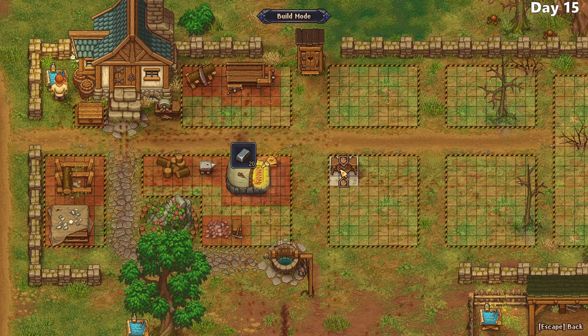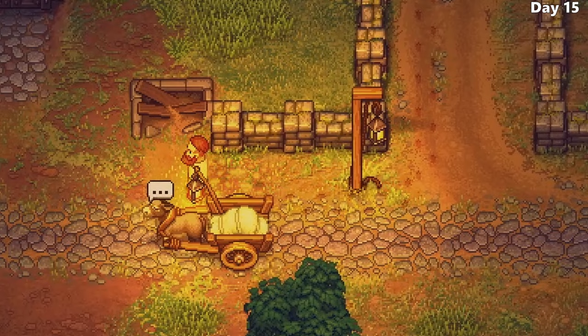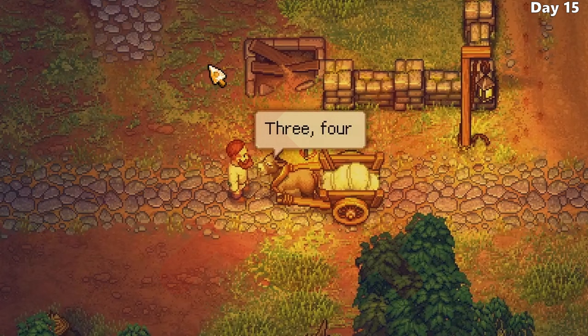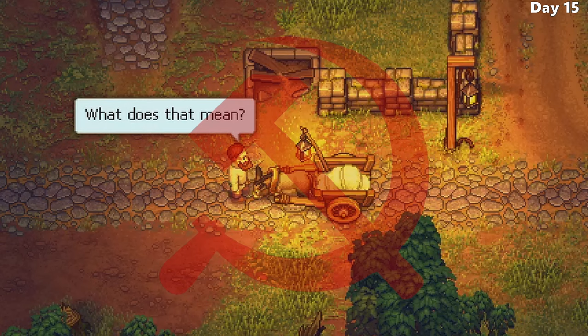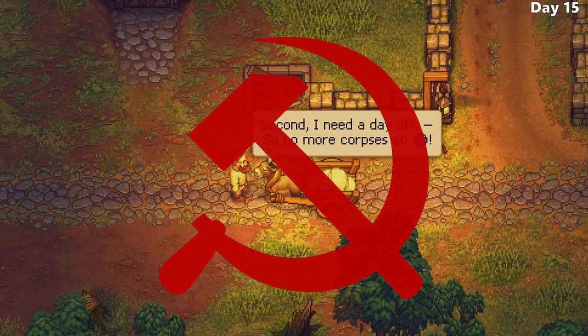I then expand my workspace to have room for a potter's wheel, allowing me to craft those bowls that the bishop wanted. Then, finally after days of not showing up, the donkey shows up - this time with a list of demands. He will no longer be giving me any bodies for free. Now I must supply him with carrots every single day, and I also have to grease his wheels, meaning I needed to find oil fast. Thank god I started working on that farm.